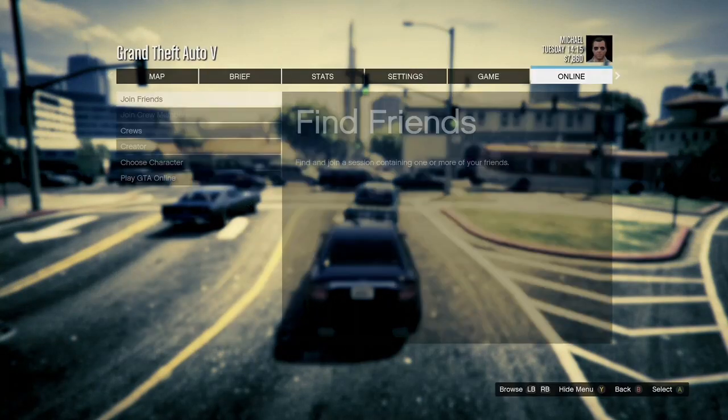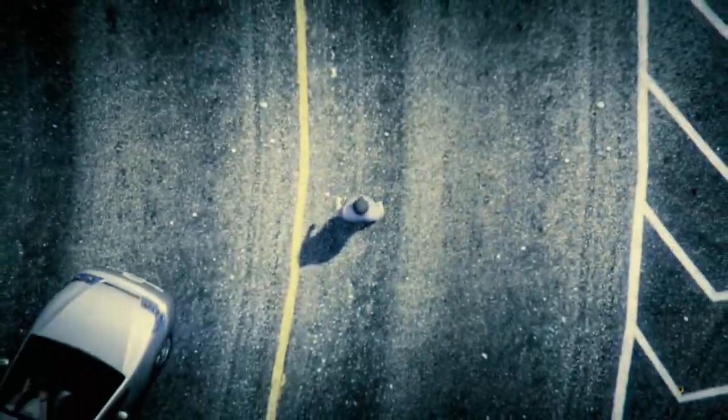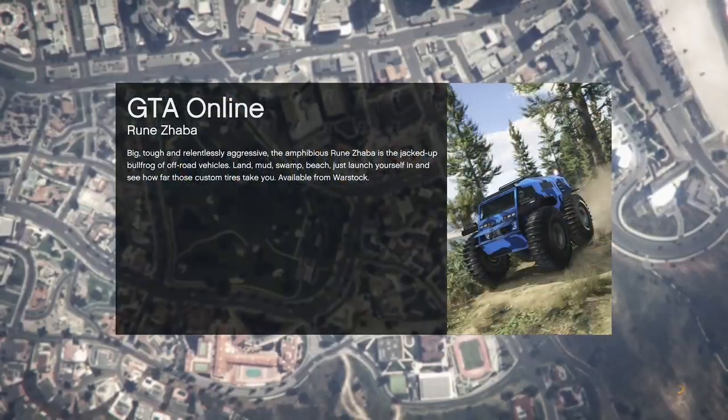Once you get loaded into single player, hit your pause button, go to Online, go to Play GTA Online, and go inside an Invite Only session. All you're doing in single player is going into an Invite Only session.